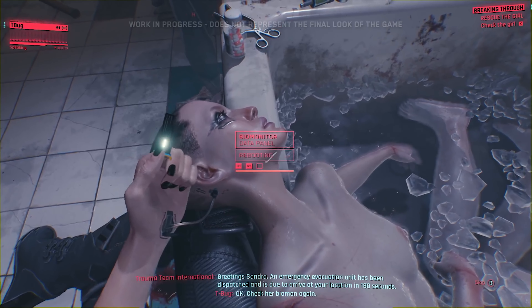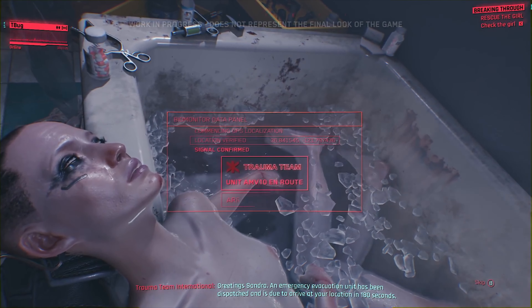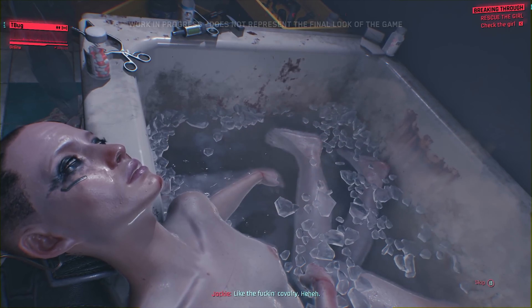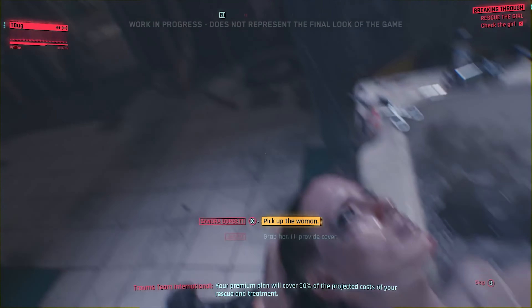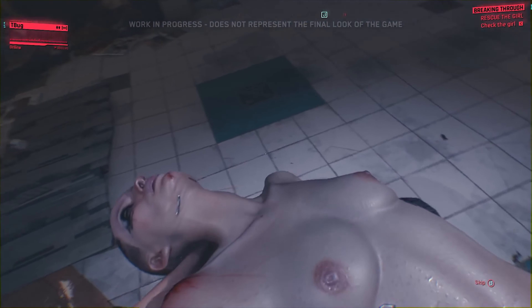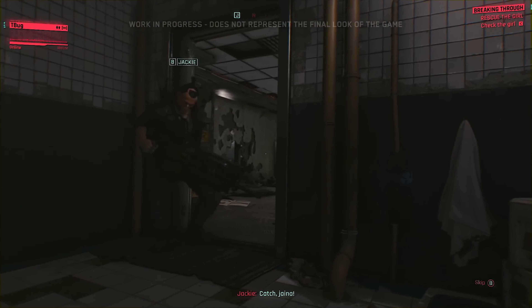Got the shard — removing it now. Done. An emergency evacuation unit has been dispatched and is due to arrive at your location in 180 seconds. Biomon claims Trauma Team will be here in three minutes — like the fucking cavalry. Her premium plan will cover ninety percent of the projected costs. She's flatlining — we need to know what's going on.